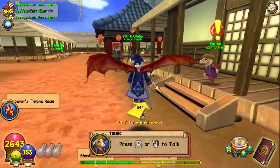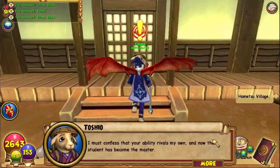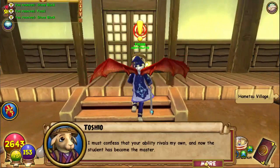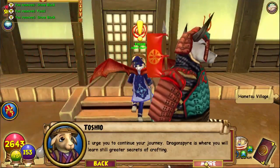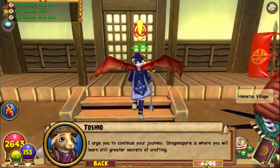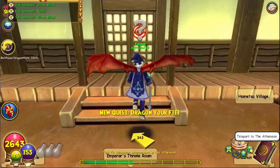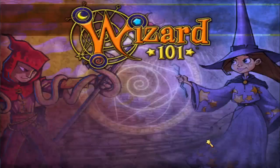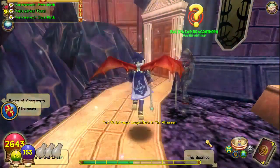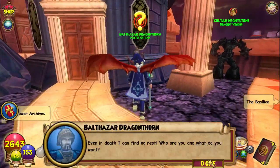I must confess that your ability rivals my own, and now the student has become the master. I urge you to continue your journey — Dragon Spire is where you will learn still greater secrets of crafting. If he still lives, Balthazar Dragonthorn was the master artisan of Dragon Spire. Seek him out and humbly request his teachings. Even in death I can find no rest — who are you and what do you want?